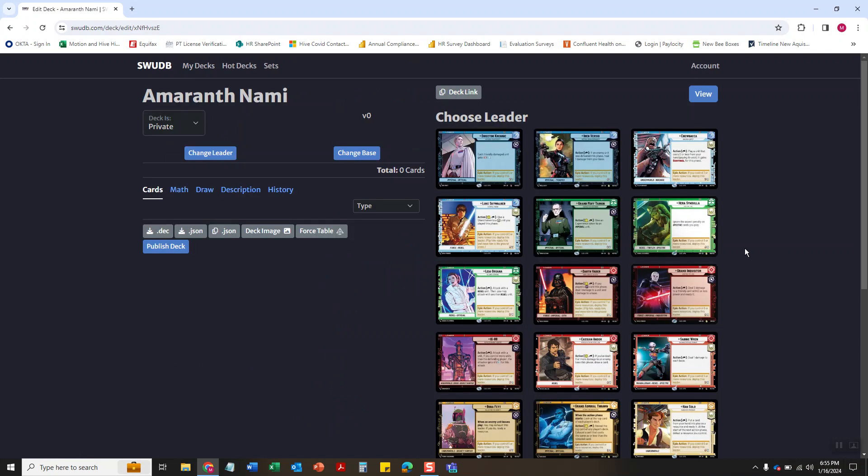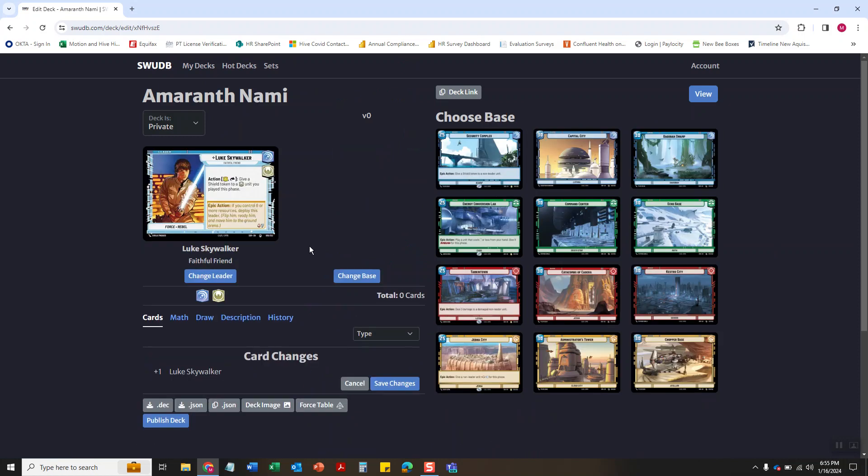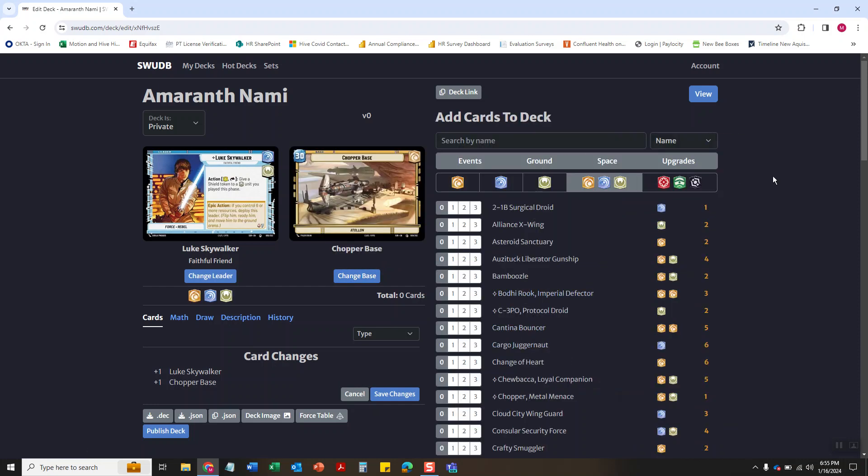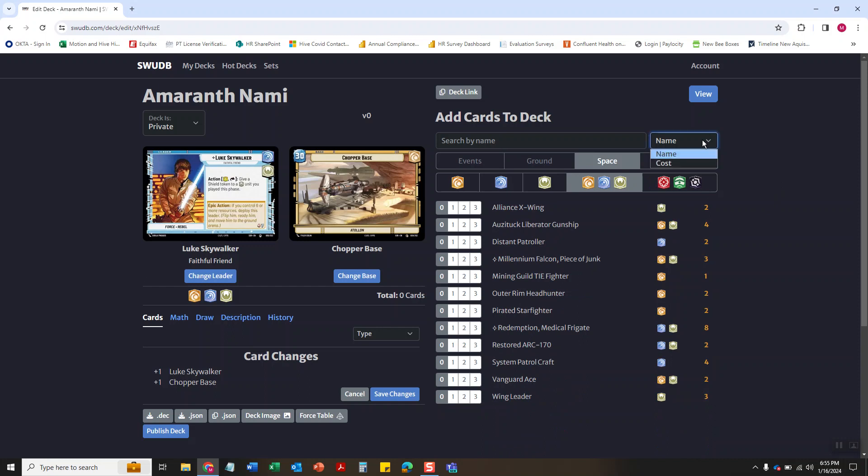Now don't expect anything great out of this — this is just showing you how. So I'm gonna do Luke yellow and it's gonna be like a weenies deck. While I'm building a deck I will go through how I think about building a deck, though you shouldn't listen to me too closely because I'm kind of terrible at it.